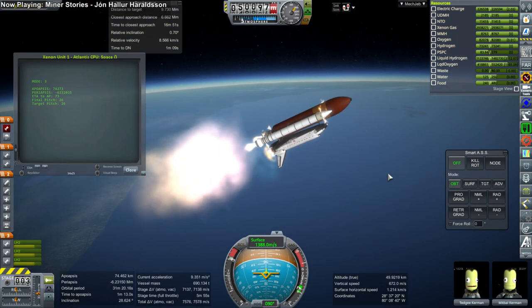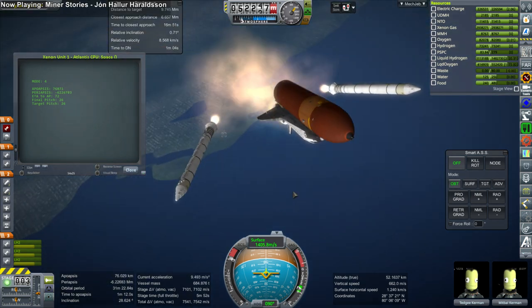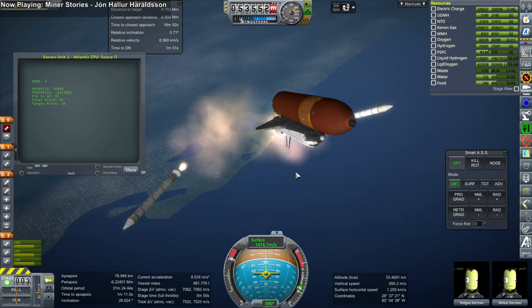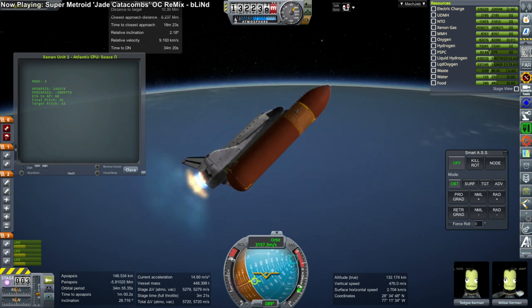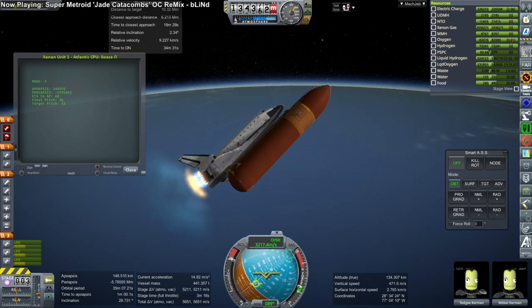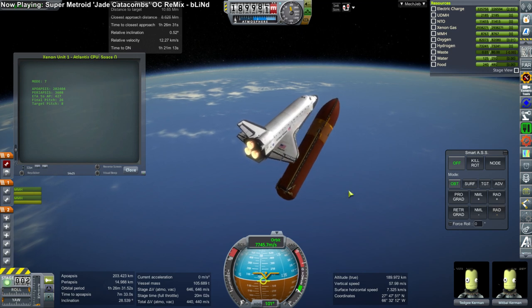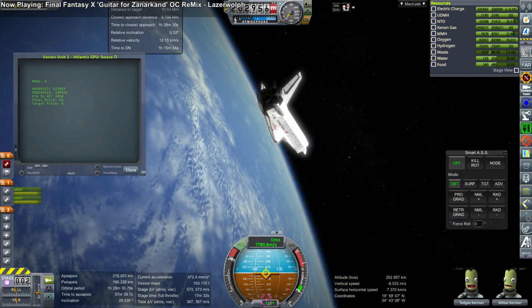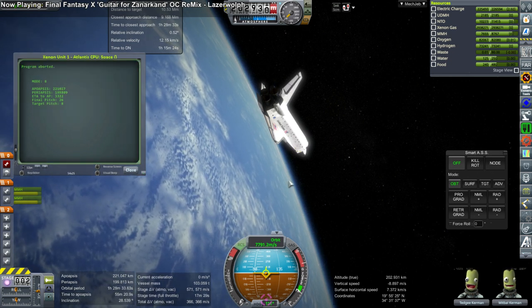Those are the modules still needed on the back end. On the front end, I want to put a BA-330 from Bigelow Aerospace — the inflatable — to give adequate living space. After that the actual Trans-Mars spacecraft is essentially done. All we'd then need are the lander with its transfer stage, the Orion return vehicle and its transfer stage. I might review whether we need extra launches for additional supplies.